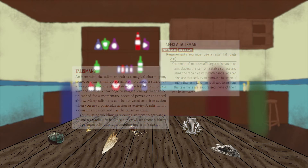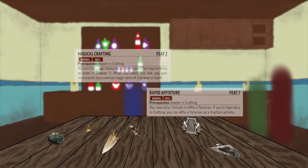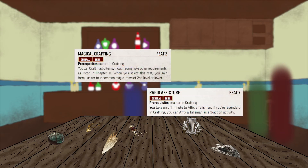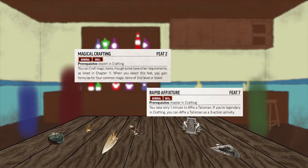One that costs money. Speaking of money, other than purchasing handfuls of talismans, how can your character gain access to these trinkets? First of course is crafting. The Magical Crafting skill feat can be taken at level 2 if your crafting skill is expert — more likely you'll have to wait till level 3. Once you have this skill feat, you can craft talismans in your downtime, one at a time, every 4 days.